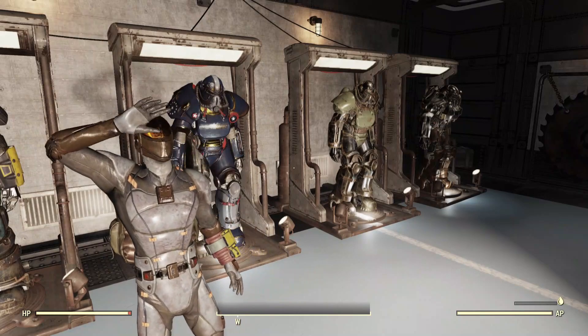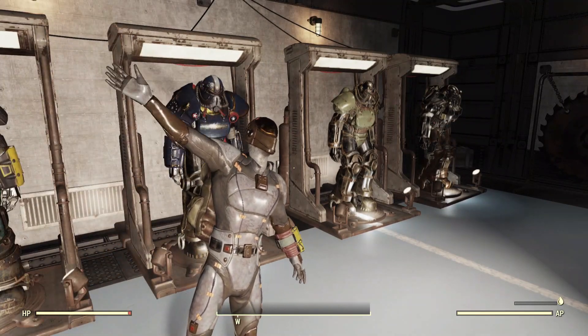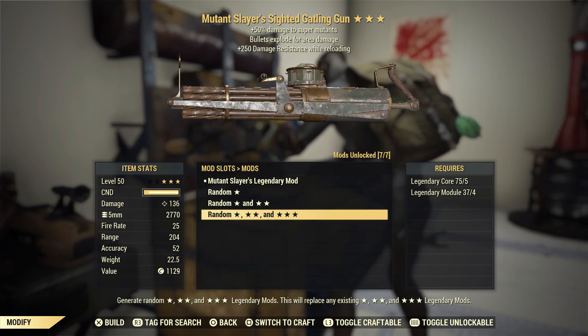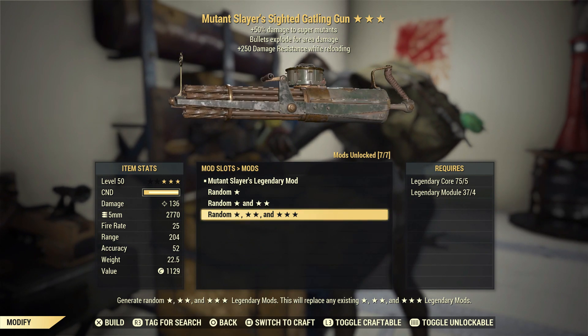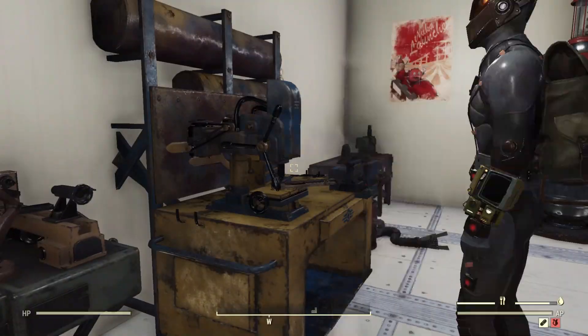So I made a heavy gun, and it has a nice little glitch to it. Enough with the introduction — like and subscribe, let's get into it. It's a Gatling gun. A Gatling gun I never thought I would use, but I figured, why not? Might as well make it legendary too. And on the first try, it's a mutant slayer. So that's nice.